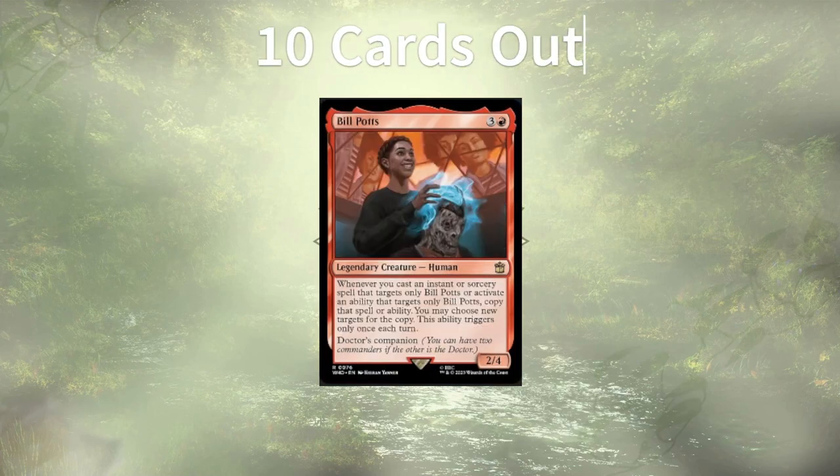Bill Potts cares about instants, sorceries, and activated abilities that target only them, and with only two or so spells that meet the criteria in the deck, they were an easy cut. If it also worked with triggered abilities, they'd likely have gotten to stay since it would work with our Doctor, but sadly it's just not the case.